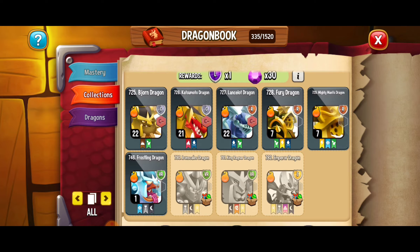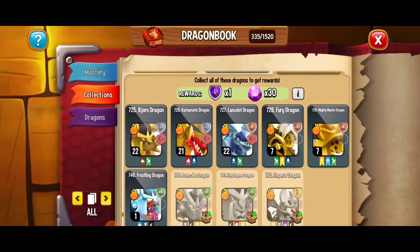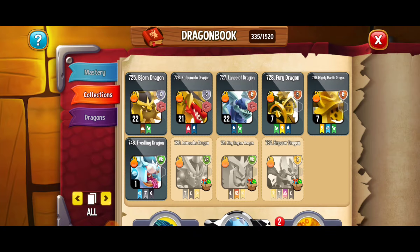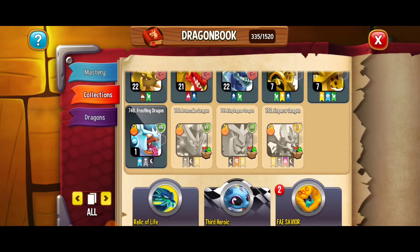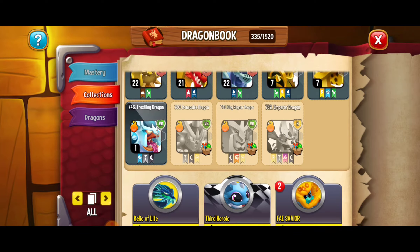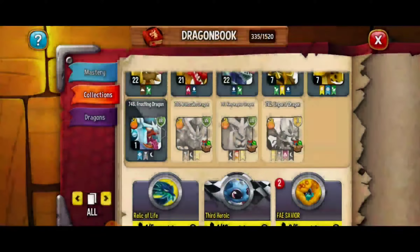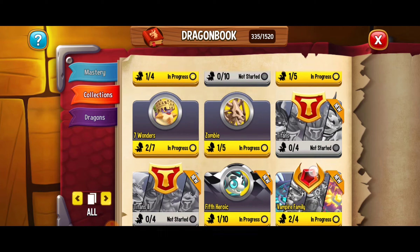In the first arena collection there's the bjorn dragon, the katsumoto dragon, the lancelot dragon, the fury dragon, the mighty mantis dragon, the frostling dragon, the iron scales dragon, the king ragnar dragon, and the emperor dragon. I haven't hatched all of those dragons yet — the little box with the egg and present icon means those eggs are in my storage. I've got three dragons in storage right now and I'm super excited to eventually add those to my collection.